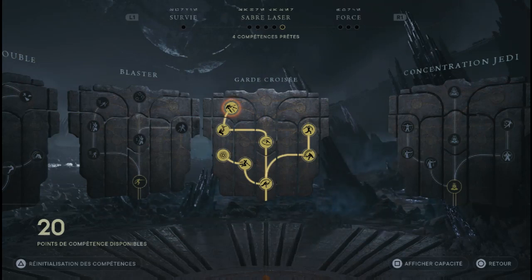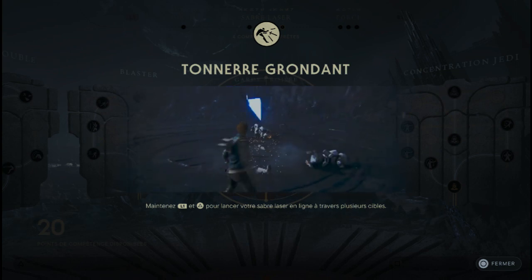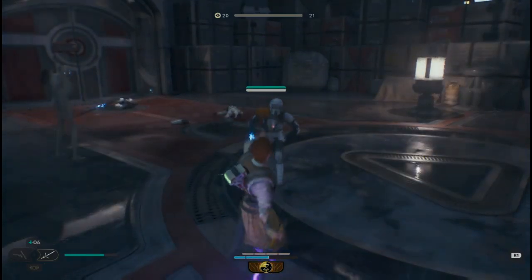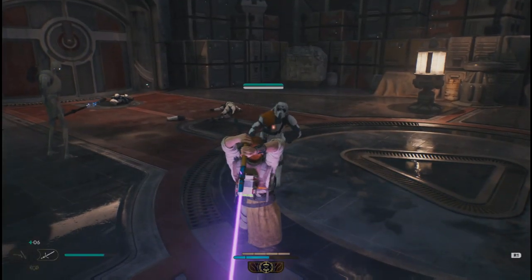Et on passe maintenant sur ma compétence préférée de la garde croisée qui est tonnerre rondant. Kal va faire une espèce d'attaque ultra chargée. Compétence qui fonctionne bien sur un ennemi qui est seul — bien sûr, vous allez le détruire — ou balancer aussi cette compétence sur plusieurs ennemis à la fois.